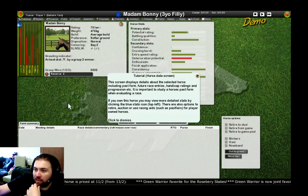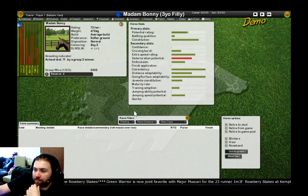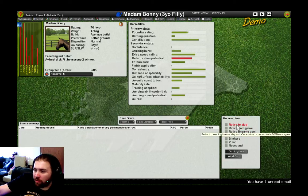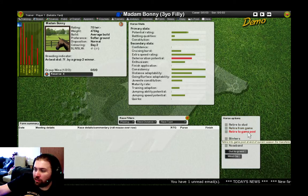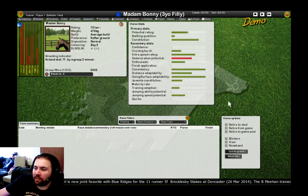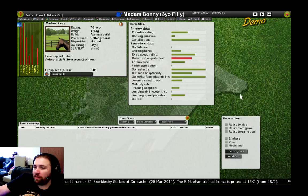We can look at the horses we've been given. You start off with three. This one is a Red Bag Group 2 winner, seven furlongs — a sprint horse — with a graph showing its different rankings. We have different options: retire to stud, retire from the game, or retire to the game pool, which is all to do with being able to breed horses across different games to create a sort of super horse for online play, which is quite a good part of the community.